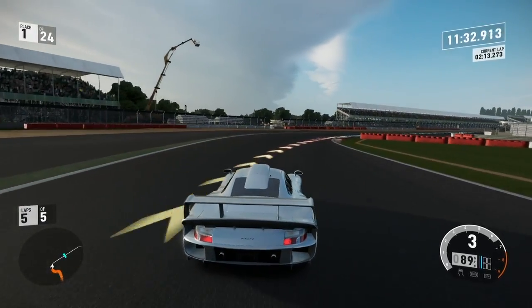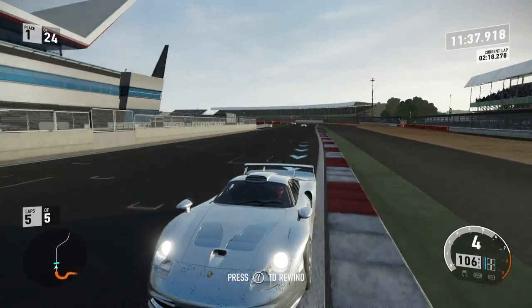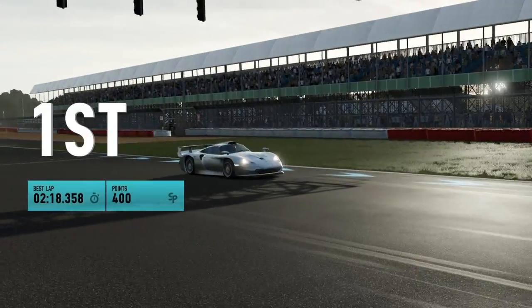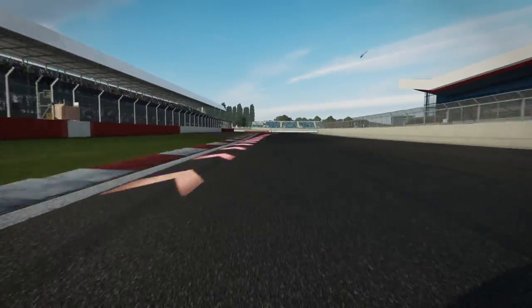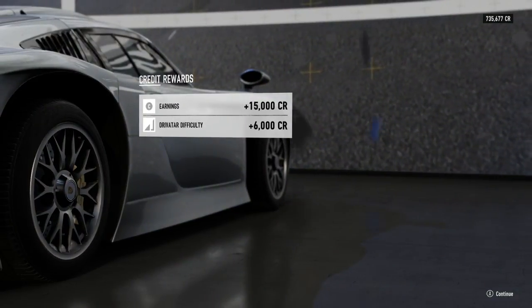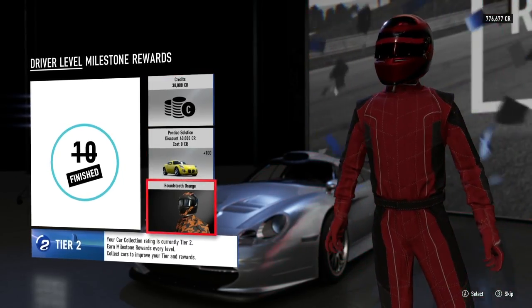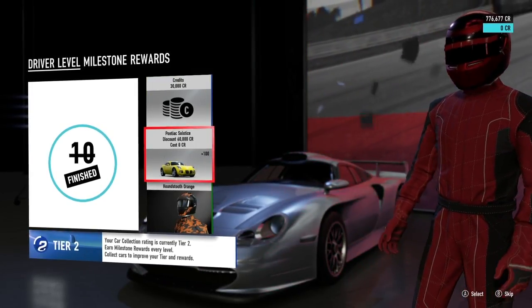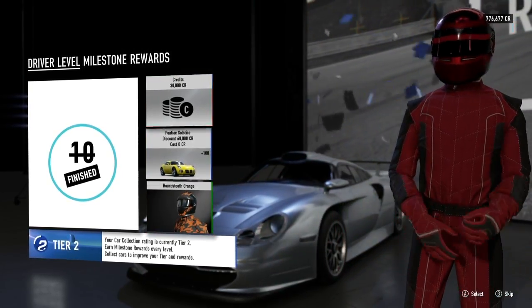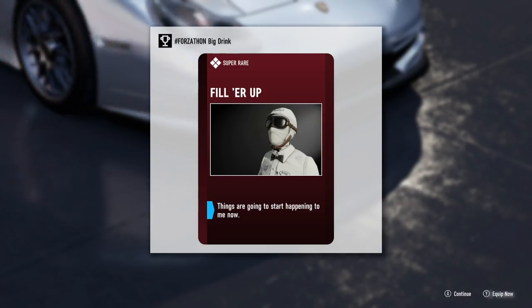Alright, here we go — coming around the last corner of the race and entering the straightaway. We just barely stayed on the track. It's looking like it's going to be a big win for us! There we go — 400 series points. We need 5,000 total so we're still quite a ways off, but it's something. We gained 15,000 credits and an extra 6,000 for our drive difficulty. We've reached another award — we already decided we're going to take the 30,000 credits over the Pontiac. And we got a reward suit for winning the race.